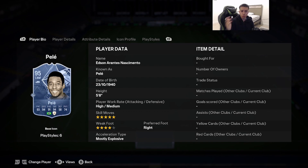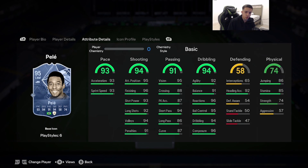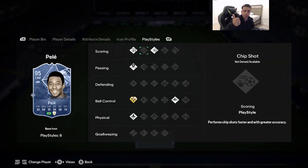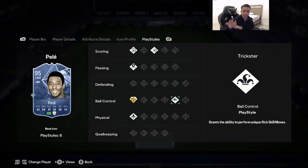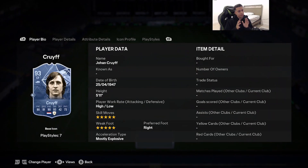Number 6 is 95-rated Pelé. 5'8", high/medium, 5-star skill moves, 4-star weak foot, right foot, mostly explosive. Stats: 93 pace, 94 shooting, 91 passing, 94 dribbling, 74 physicality. He has finesse shot, power shot, incisive pass, technical, quick step, and trickster. Pelé is absolutely meta as usual. The only thing preventing him from being higher is his weak foot not being as consistent as I'd like, but dribbling, finishing on the strong foot, offensive AI, and pace all check the boxes.